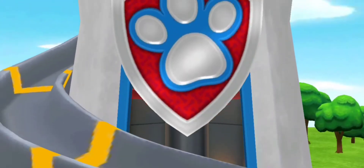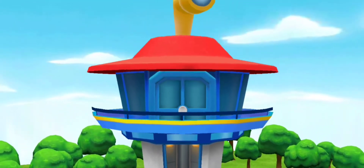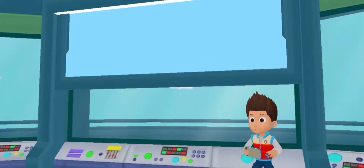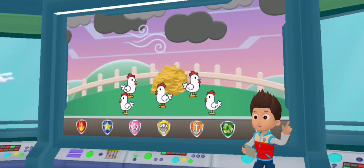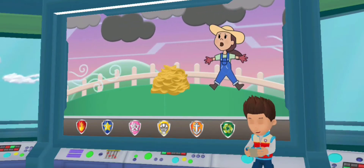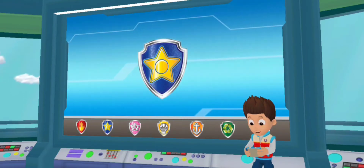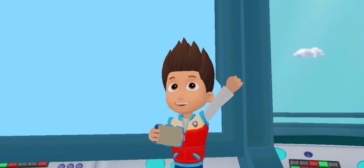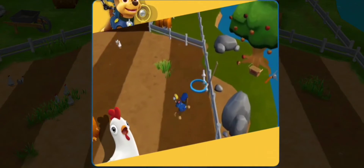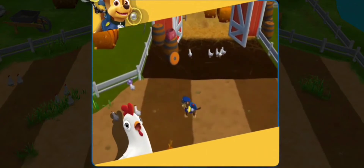Paw Patrol! To the lookout! A storm passed over Yumi's farm and startled the chickens. The chickens escaped, and now they're everywhere. We need to help farmer Yumi round them up. Chase, I'll need you to round up the stray chickens with your megaphone. Paw Patrol is on a roll! Tap on the screen to move Chase around the field. When Chase gets close, the chickens will move away from them. Get them to move back into their coop.